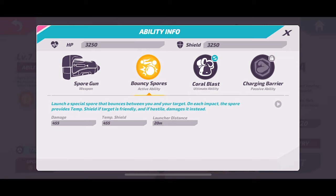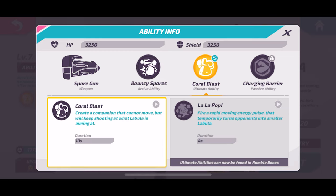Bouncy Spores is his active ability, which kind of rides the line between support and damage. If you shoot it at an enemy target, it will create a ring around both of you and deal extra damage to them for a short time. If you fire it at a teammate, it will give them a temporary shield — very interesting ability. I use it more for damage though.